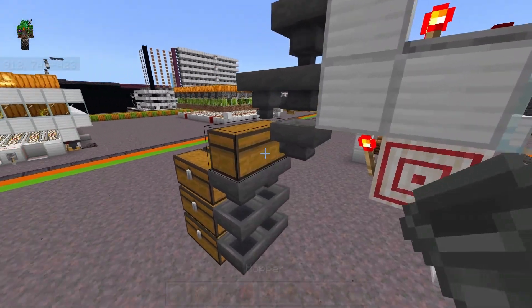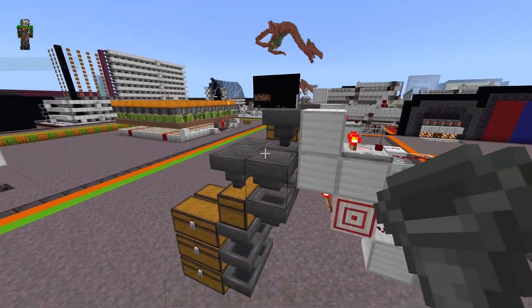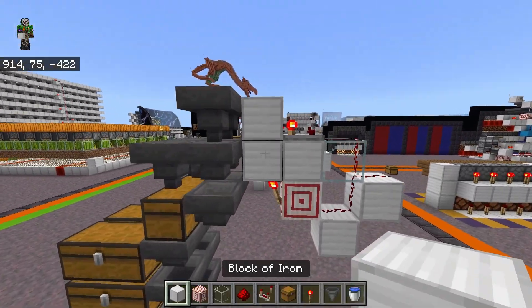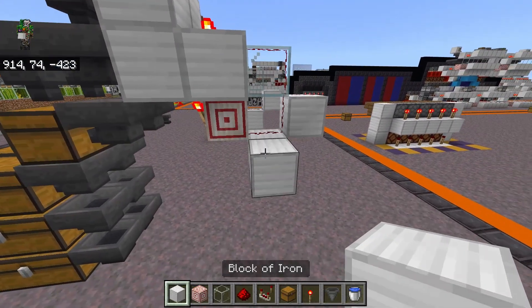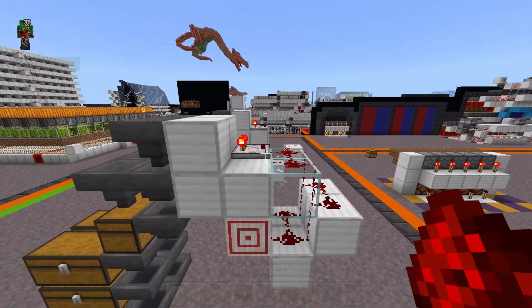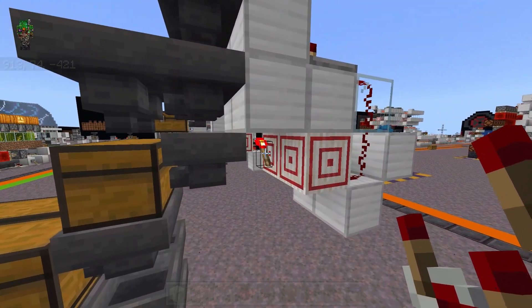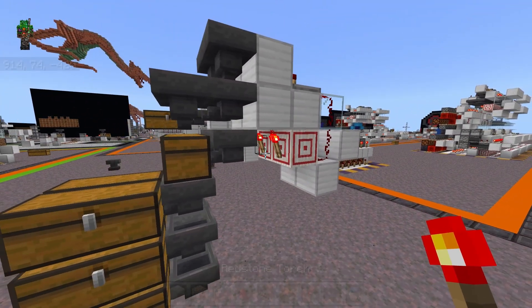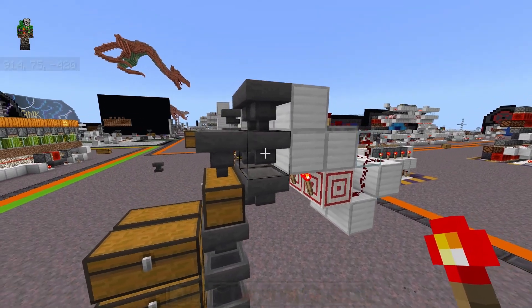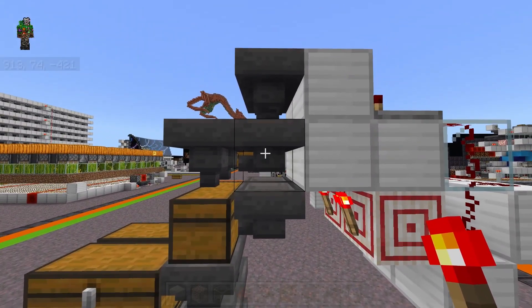Especially if the farm is super fast, you might want to double up on these filters anyway. If you had two of these filters next to each other for the same item, and the first one filled up because it got like an extra bubble of flesh or something, the second one would end up catching the items that would have otherwise been skipped. So because of this, even though there are four hoppers pushing into the same chest, it isn't exactly a times four speed filter.